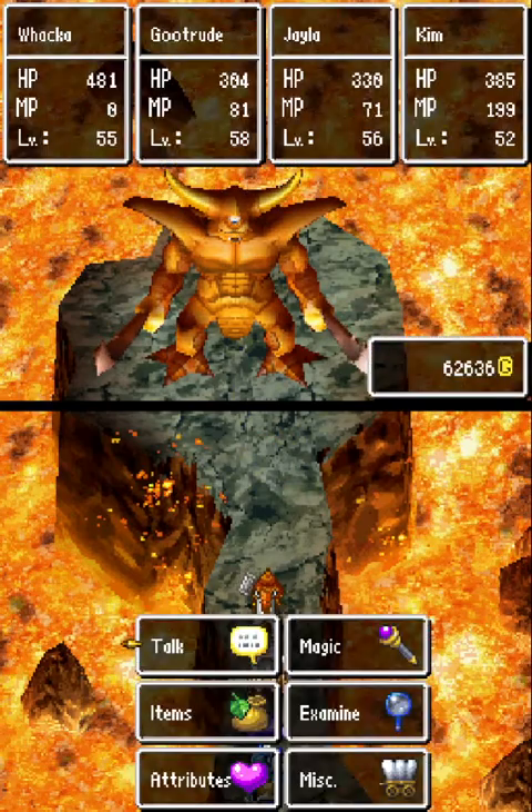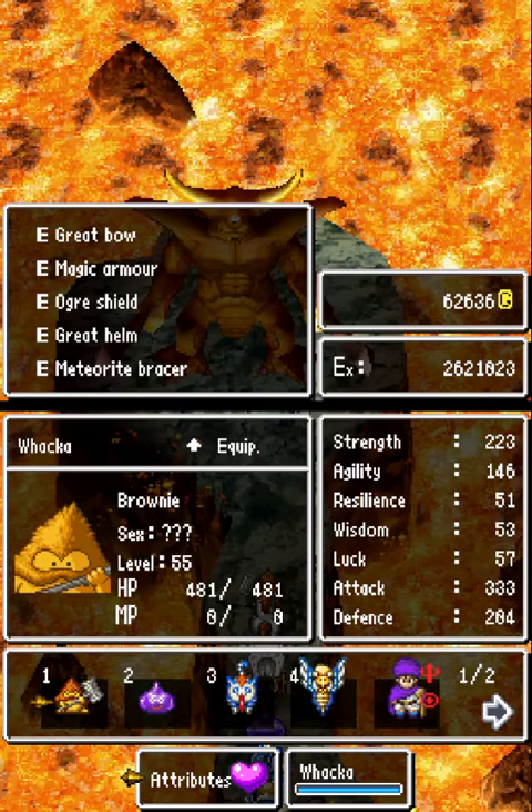Here's my levels: Wakka at 55, Gutrude at 58, Jayla 56, and Kim at 52. Here are our general stats — don't worry about the armor, I'll go over that in a moment. Wakka is going to be the primary attacker, that is his big thing.